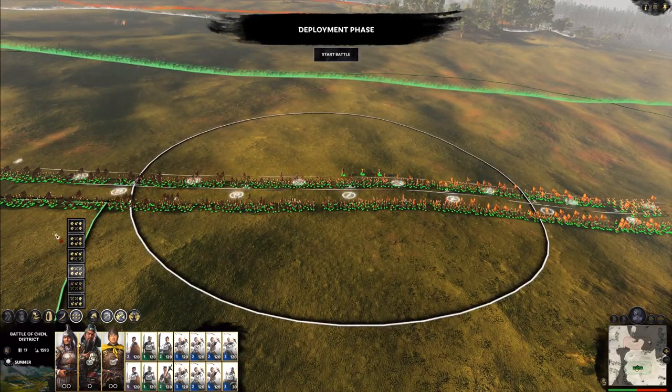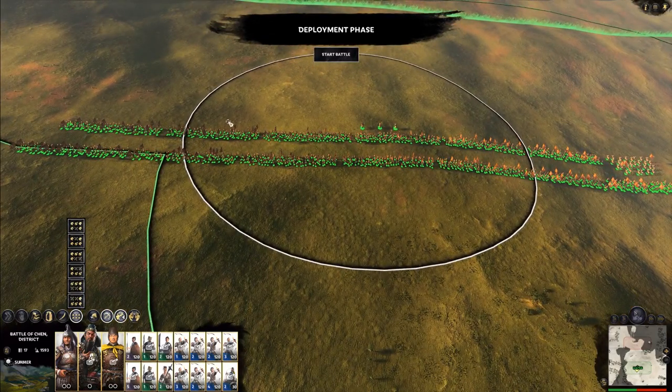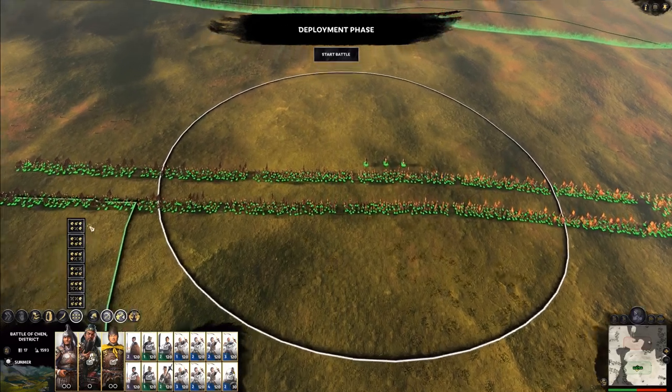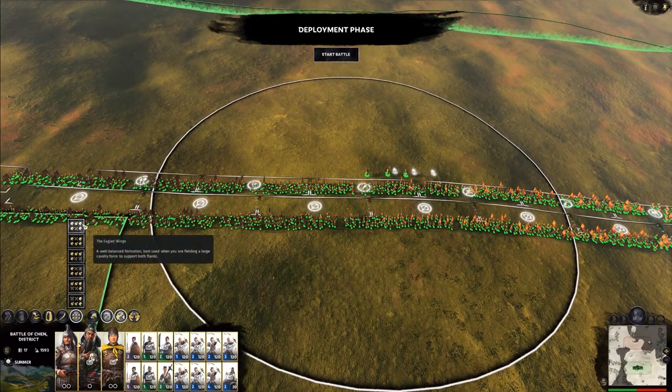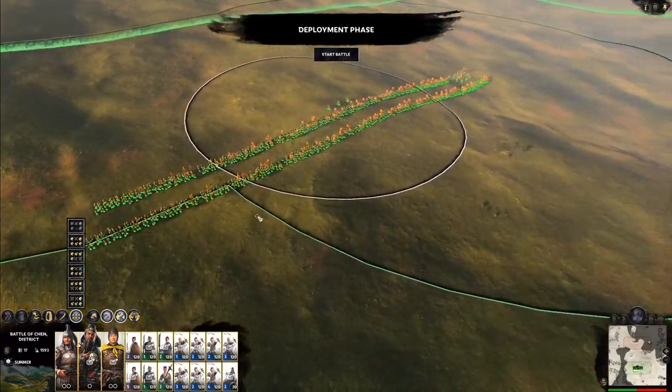If you can, I'd like to think of this as the typical Roman legionnaire way of doing things — your infantry in the center, your equites on the left and right, and then your archers in the very back. It's just the standard construction of any military force.